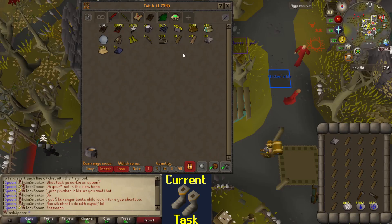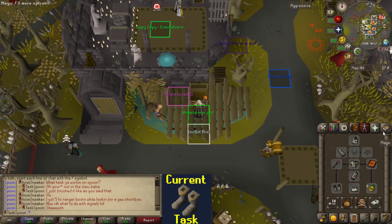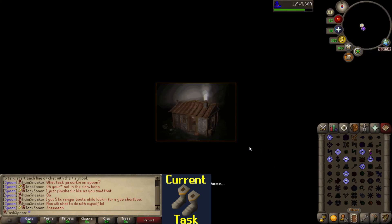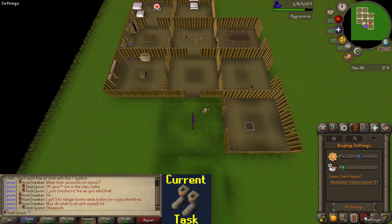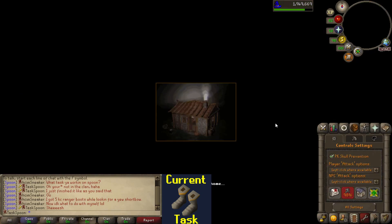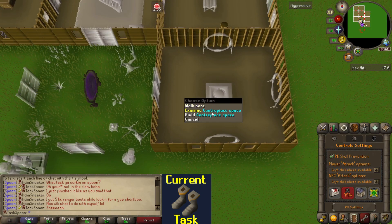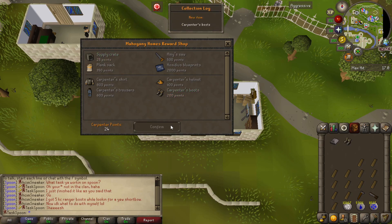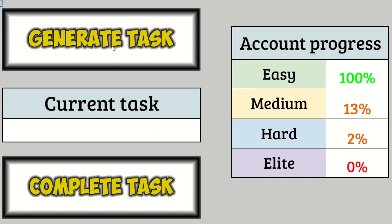Luckily I actually still have some teak planks left from last time when I kind of made too many by accident. That also reminded me that I forgot to actually build the portals in my portal chamber, so I'm going to do that real quick. Well, this is a bit anticlimactic, but I already have 200 points — so we're just going to buy the boots. And we can complete that one and get a new one. Hopefully something a little bit more challenging.